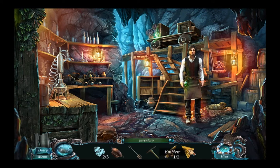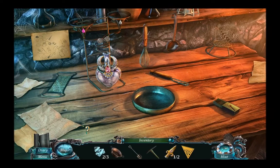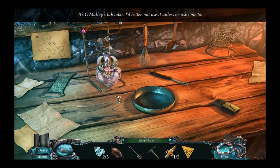What is that? We've got to find you some bits. Is there any other writing that tells us what these bits are? It's O'Malley's lab table — I'd better not use it unless she asks me to. Strainer!